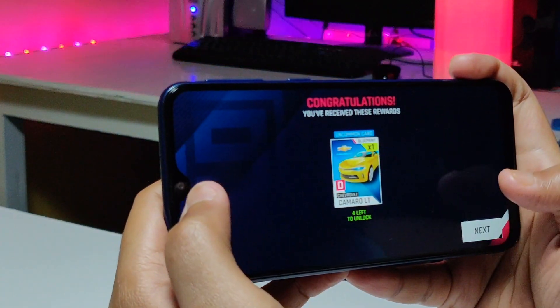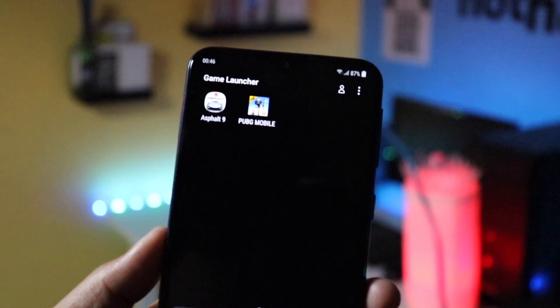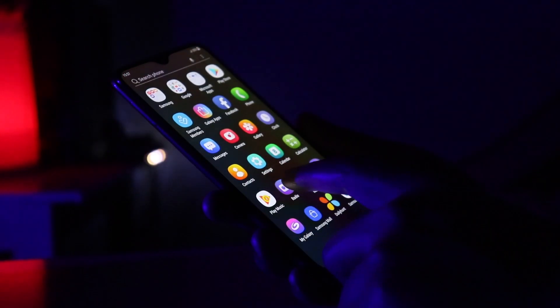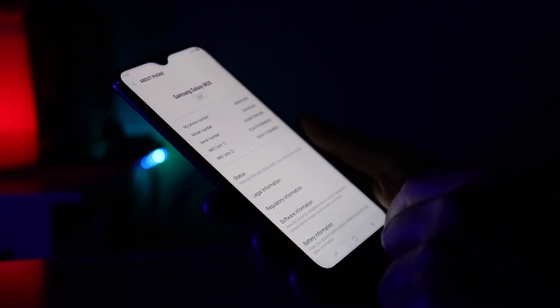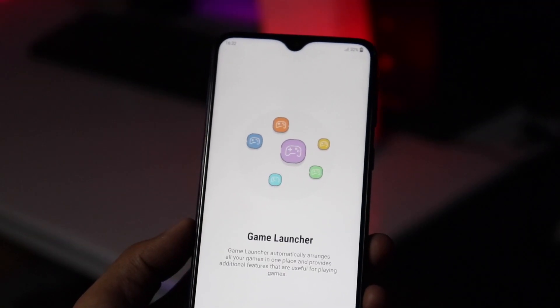After another 30 minutes of Asphalt 9 with high visual settings, the battery dropped to 87%. Looking at all the stats, I can say the Samsung Galaxy M20 with the new Exynos 7904 can handle all games with ease. The Game Launcher helps a lot to improve gaming performance on this device.